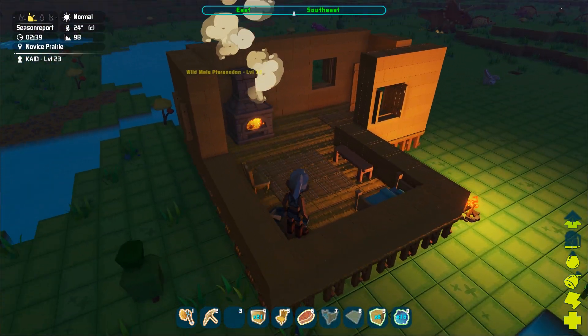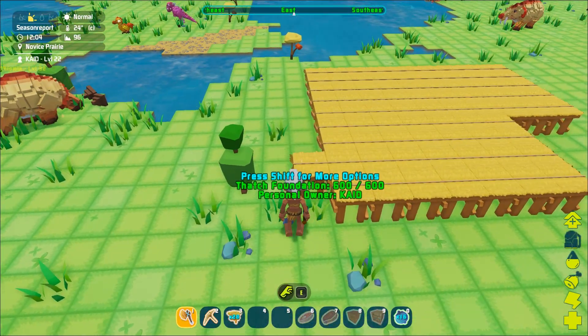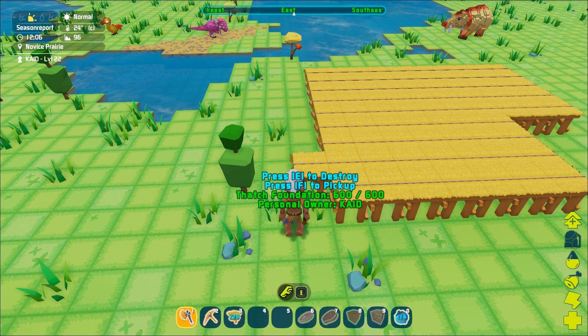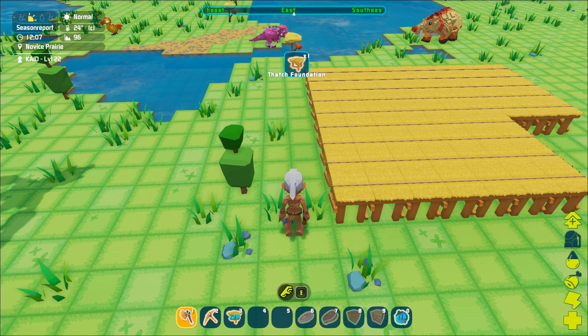If you don't like the placement of a wall, ceiling, etc., or maybe you want to add on to your structure, you can simply demolish or pick them up. Holding shift while looking at a structure piece will give you these options.